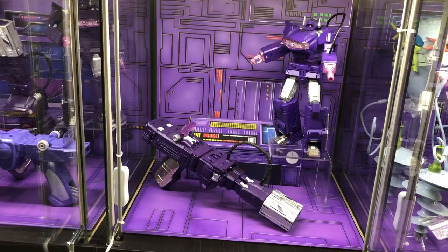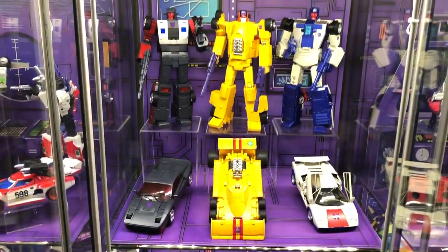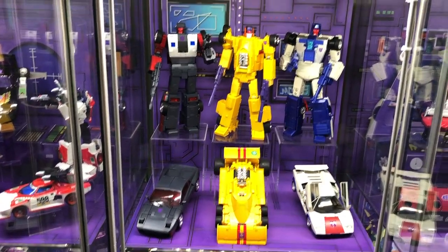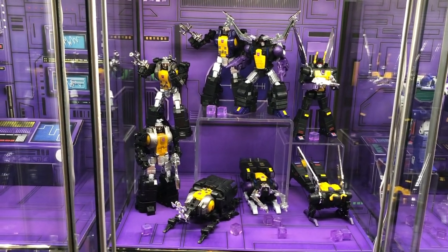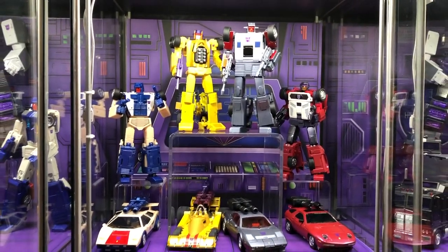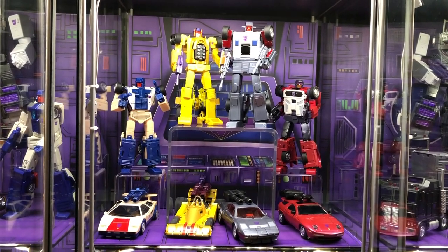Moving over here we have another Shockwave. We have some Stunticons — Wild Rider, Drag Strip, and Breakdown. Here we have some more Insecticons — kind of a swarm thing going on. Up here we have more Stunticons: Breakdown, Drag Strip, Wild Rider, and Dead End.